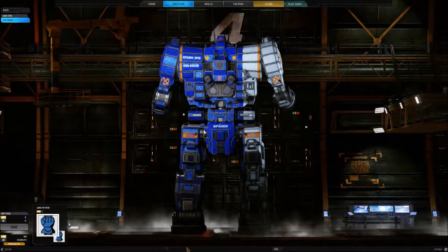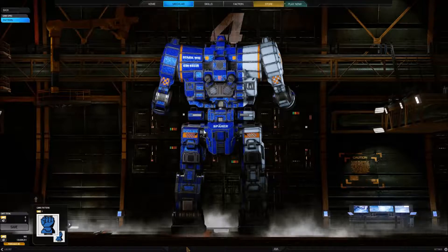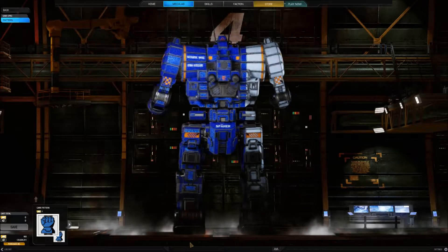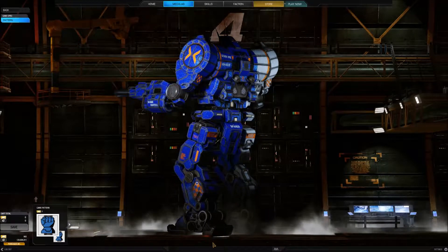Even though the Zeus functions mostly as a standoff weapon, it has no problem closing and grappling with enemies. Excellent armour protection, especially around the chest and leg areas, is more than enough to withstand all but the heaviest of fire. Strong, heavily armoured legs also make the Zeus a feared kicker, while the loaded left arm is very effective in dispatching unfortunate mechs with its punches.